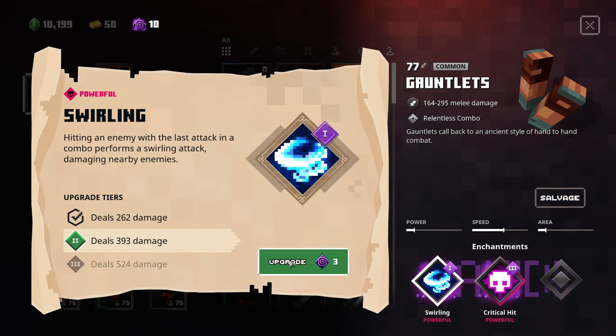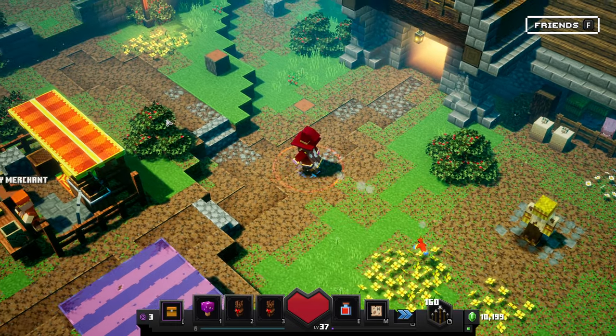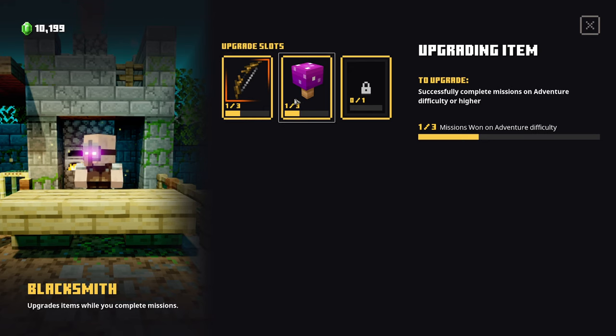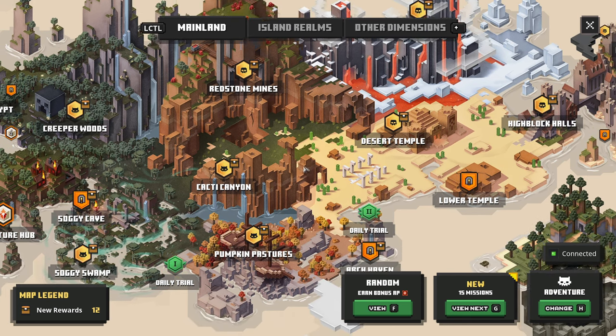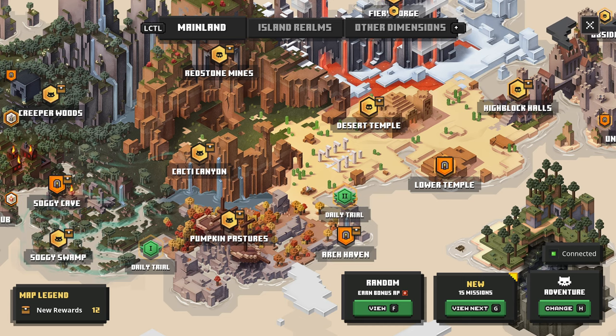Let's go ahead and continue on. We could upgrade this if we wanted to — is it worth it? Let's do it, why not. Let's move along. What do we got cooking in our Blacksmith? A Mushroom, that's good, and then a Bow here. I think we did Cacti Canyon previously, so Redstone Mines would be the next one to do.